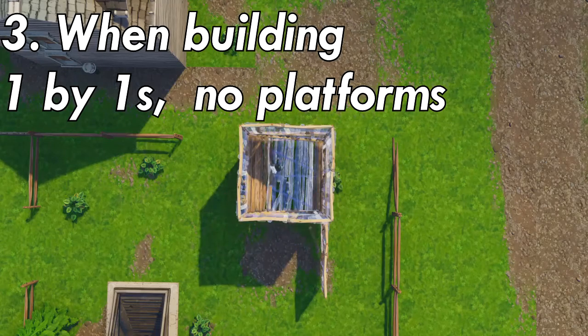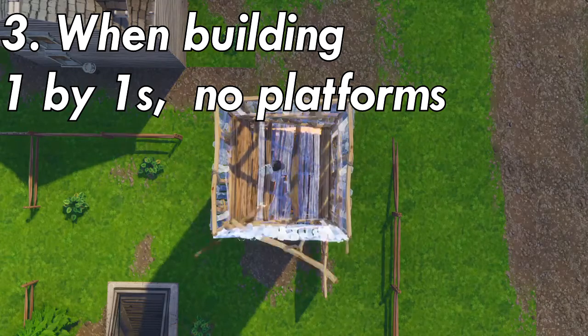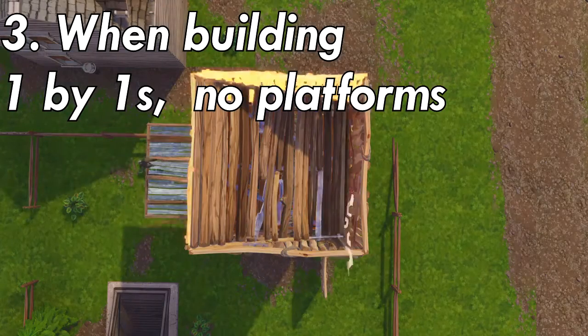Number three: when building a one by one base, avoid building platforms and stick to just ramps. This allows you to save more resources and build quicker since you don't need to make that extra step.